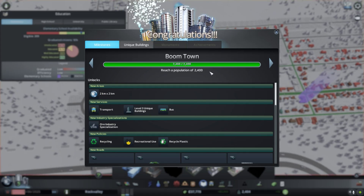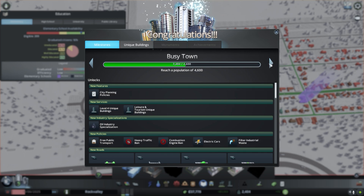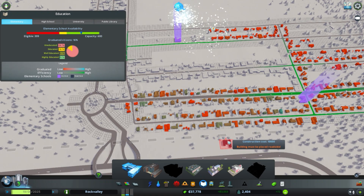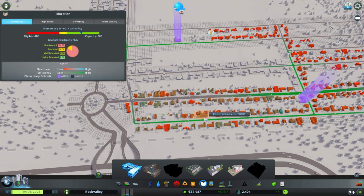We just reached Boomtown! Now there are more things we'll want to do in the next tutorial as we advance to the next level, which will be Busytown. On this particular map, that's a population requirement of 4,600. Something I didn't mention is that the population requirement varies from one map to another before you proceed to the next level. We're at the Boomtown level now at a population of 2,404. In our next tutorial we'll proceed to the next level. See you next time!